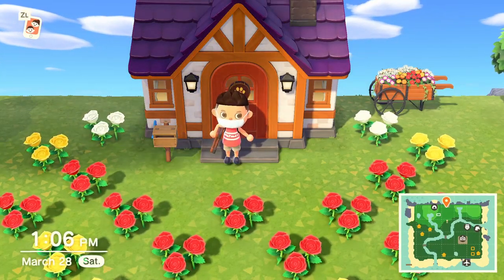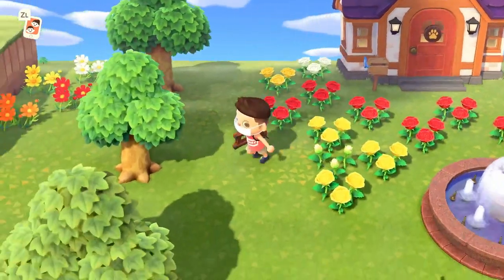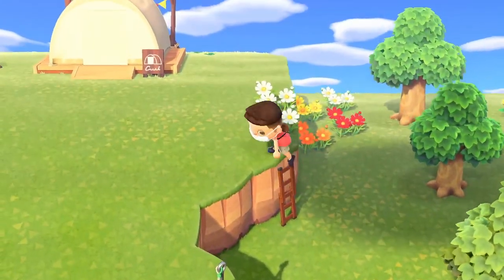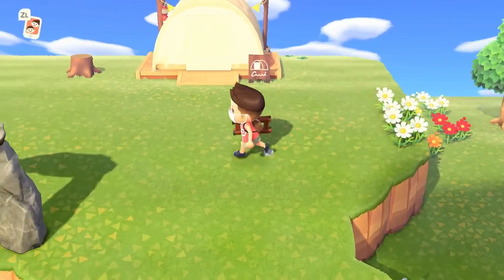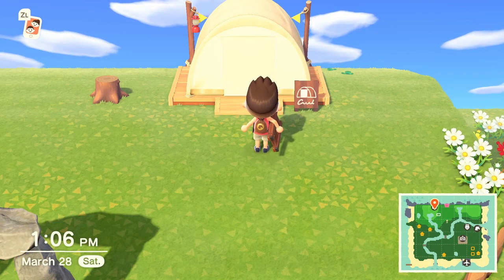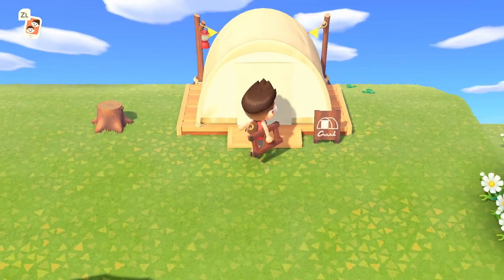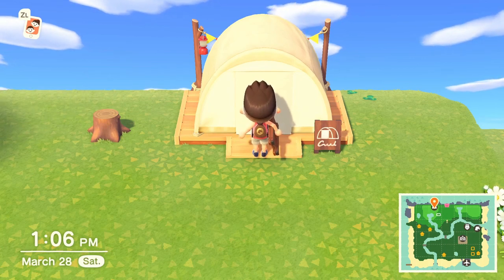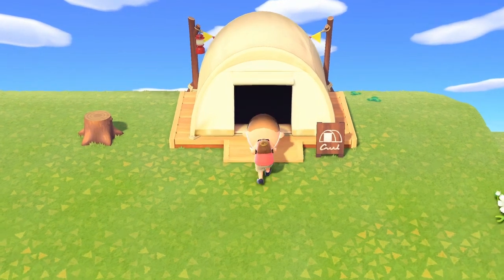Hello YouTube, this is Tag back with another quick tutorial on Animal Crossing New Horizons. People are super excited about the campsite — this is how you get some new villagers. But there's also another way that is not so straightforward. After you've built the campsite, come visit the villager that's in here and talk to them; they're going to talk about trying to move here.